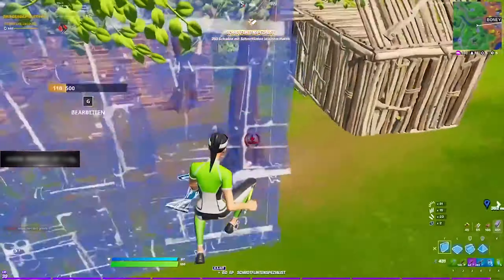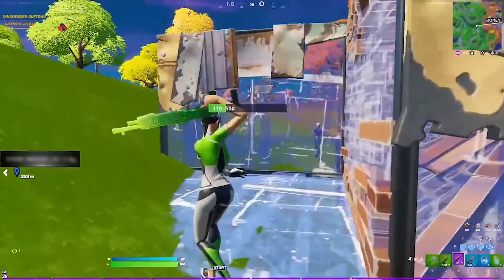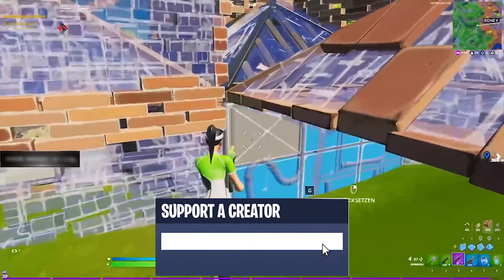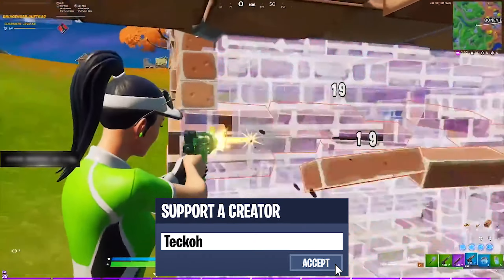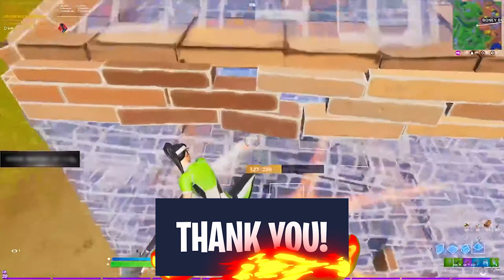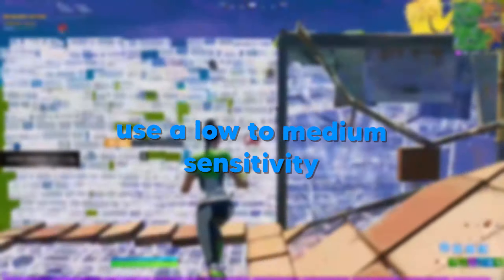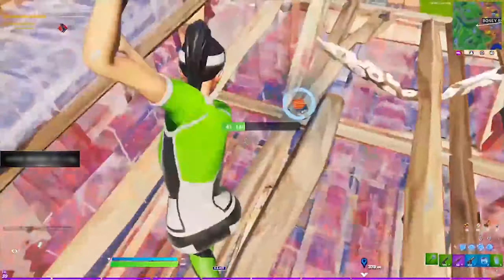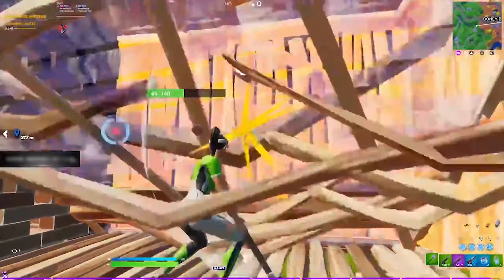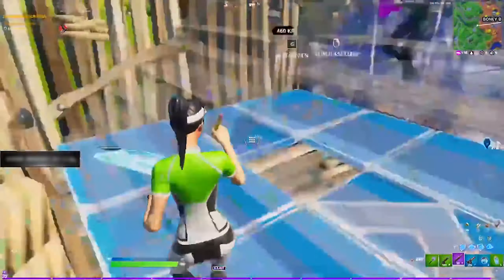So the first question that a lot of players have in pretty much any season is the big question between high or low sensitivity. Should you use a high sensitivity to emphasize quick builds and edits, or should you use a lower sensitivity to focus on having insane aim while potentially causing some small issues with your mechanics? As with any setting, this is really going to be a lot of preference, but I personally recommend using a low to medium sensitivity. The main reason is that aim is such a major skill gap, and being able to hit those shots consistently is easily one of the best ways to win more fights in game.